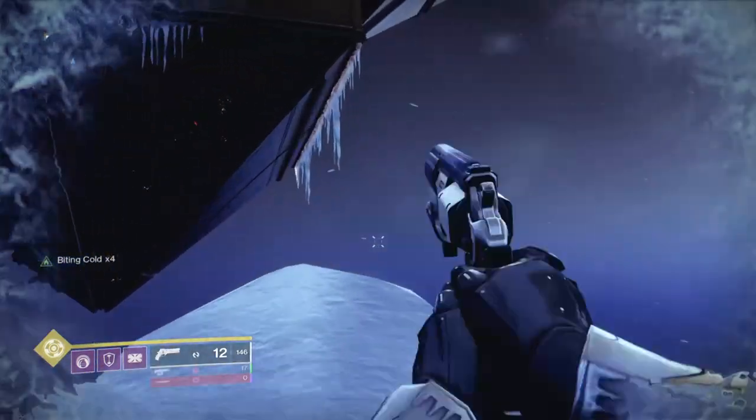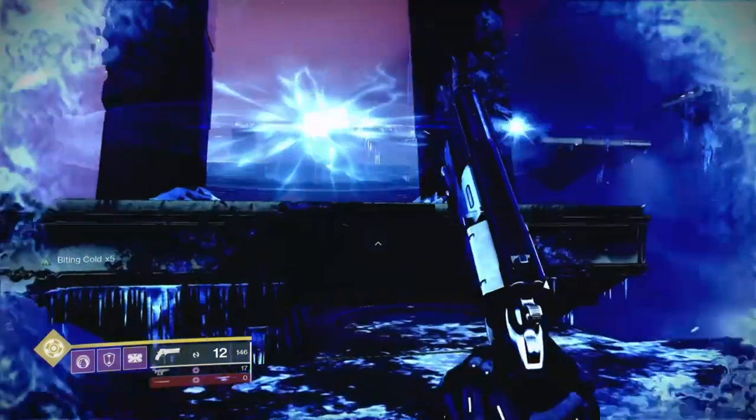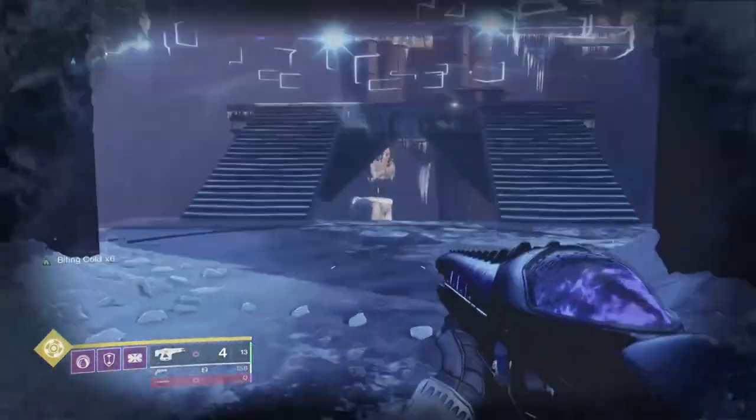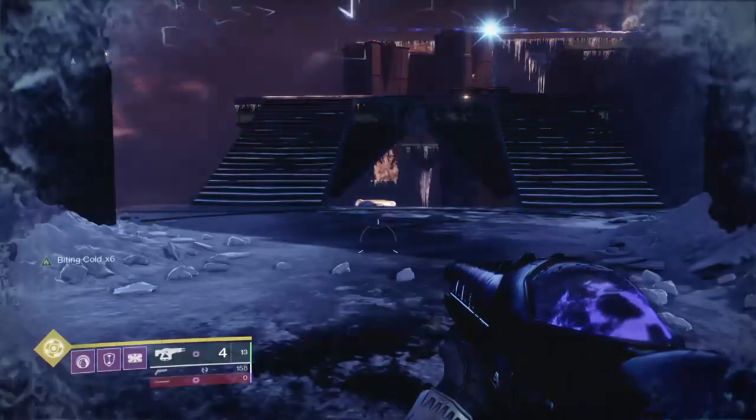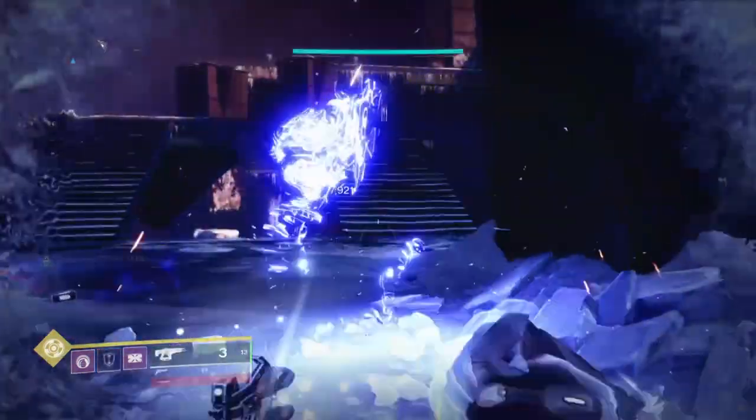What is up guys, welcome back to another Destiny 2 build session. Today we're going to be covering an end game build for the Titan class utilizing the Crown Splitter Sword and how you can easily achieve 100 to 200k plus sword damage against any and all enemies in game.